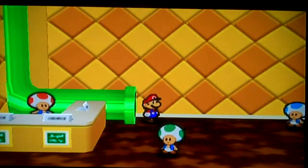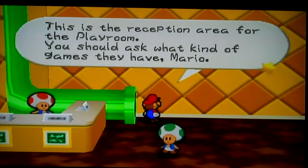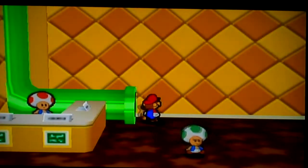Hit this tree and then you go. This is the equivalent to the casino from Paper Mario: A Thousand Year Door, which I still need to show. This is the reception area of the playroom. You should ask what kind of games they have.